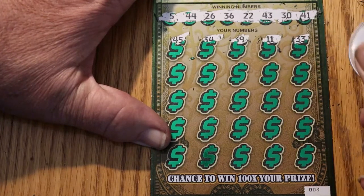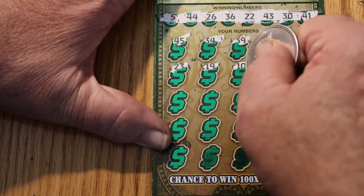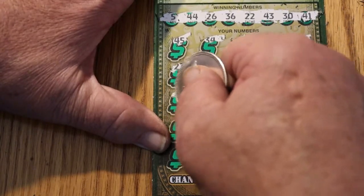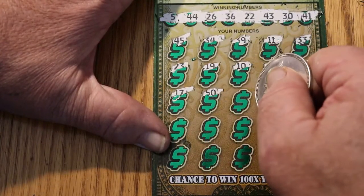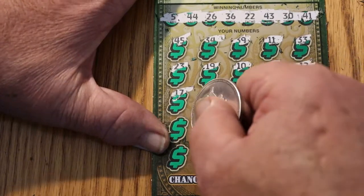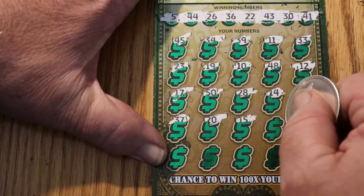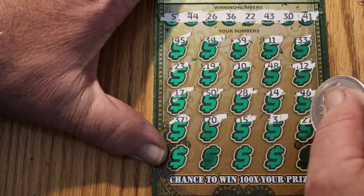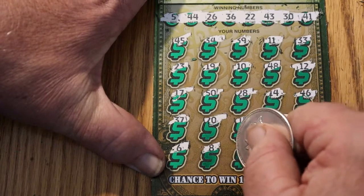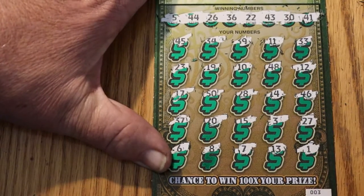11, 33, 23, 19, 10, 48, 12, 17, 50, 20, 28, 14, 46, 37, 20, 15, 3, 27, 6, 8, 18, 7, 13, and 1. Okay, nothing down below.